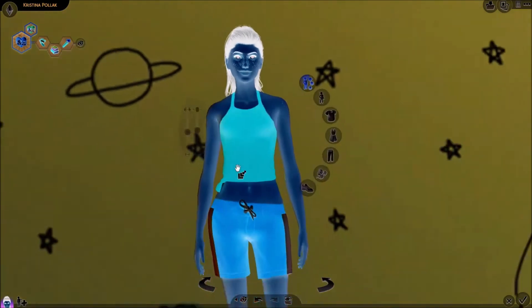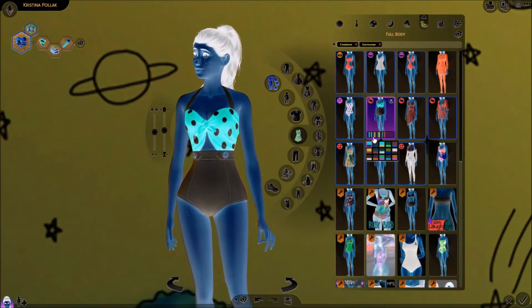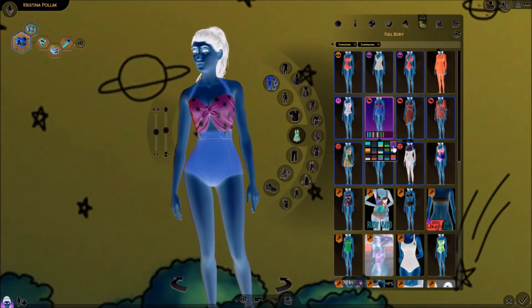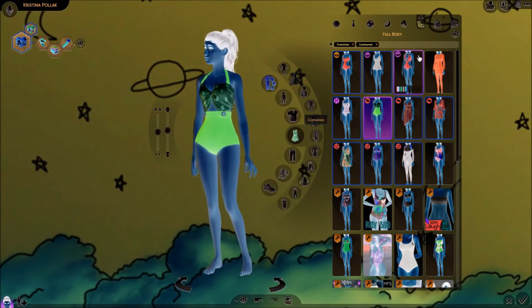Swimwear — take her makeup off. Her makeup was crazy. I like this. I'm gonna give her this one. Wait, that's flowers — I want polka dot. I'll give her the green. All right, that's good enough.